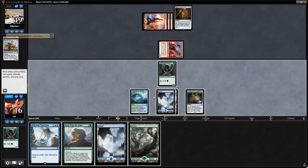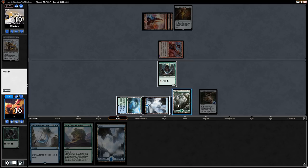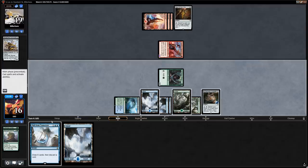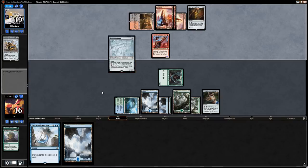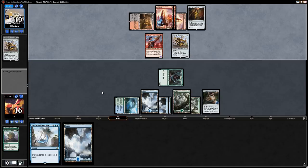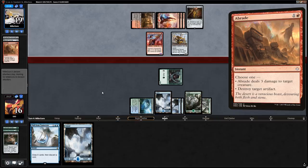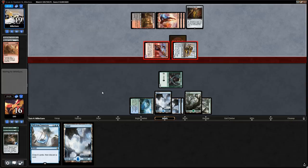Untap, play a Forest, kick Grow from the Ashes for two lands. The downside of losing the Elf is we can't also activate the Compass this turn. Next turn we'll get to flip the Compass. Opponent plays another Bomat Courier, then a Braids on the Compass. We'll just cast a giant Pull from Tomorrow next turn and hope to stabilize, finding one of our win conditions.